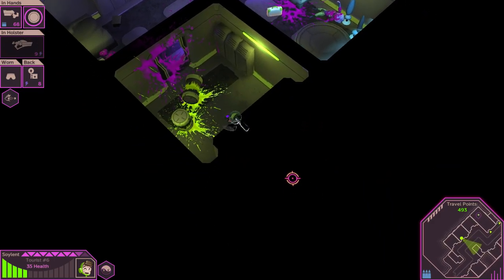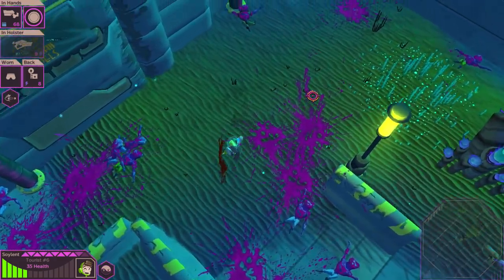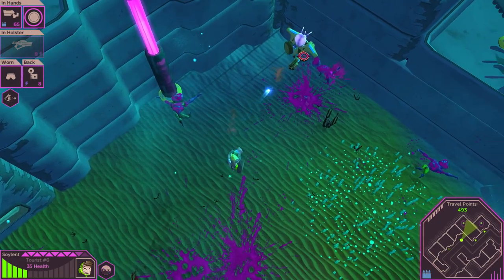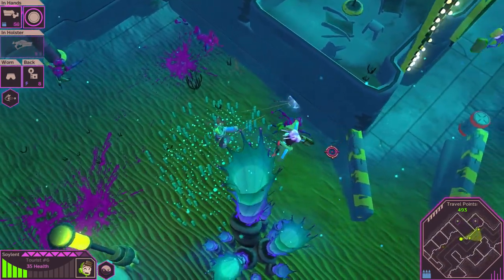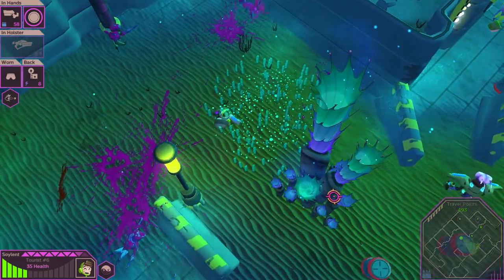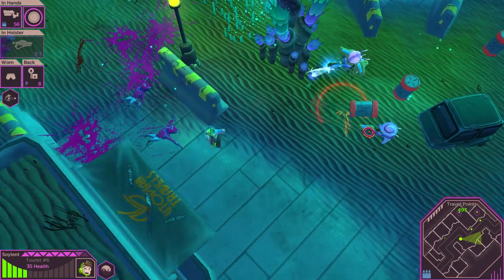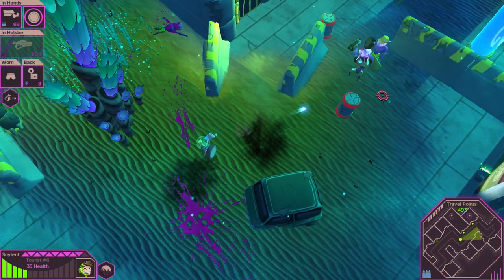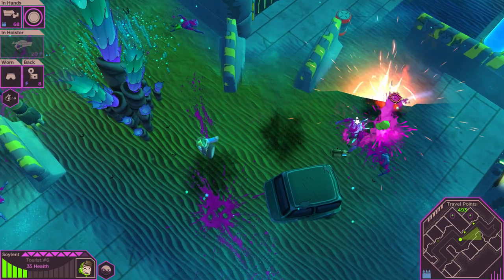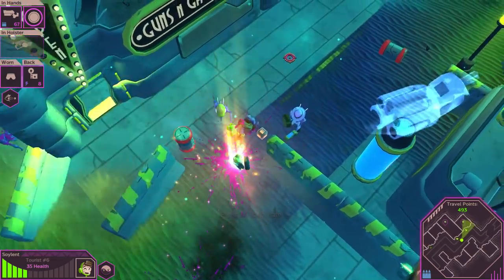No health in there — unfortunate. The health drops are really really scarce in this game, so I'm gonna have to be super careful. Although now I do have a shield so that should absorb a little bit of damage. You can see the circle around the shield, and at some point the circle will go bye-bye and the shield will be broken. But I'm sure I'll find something to replace it.